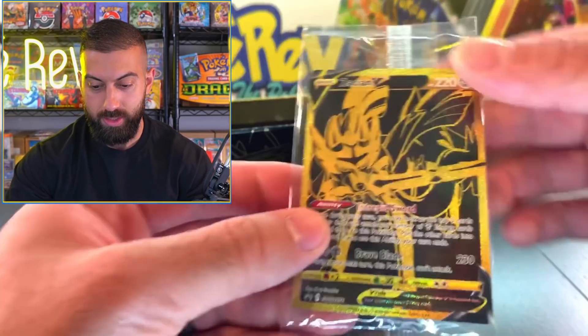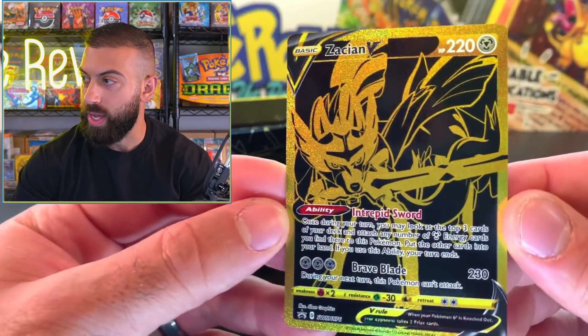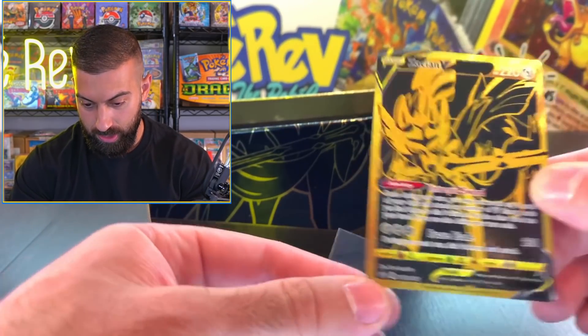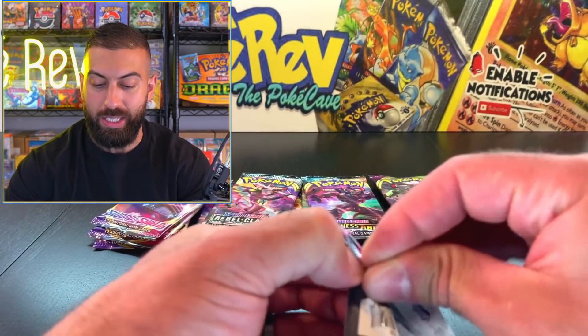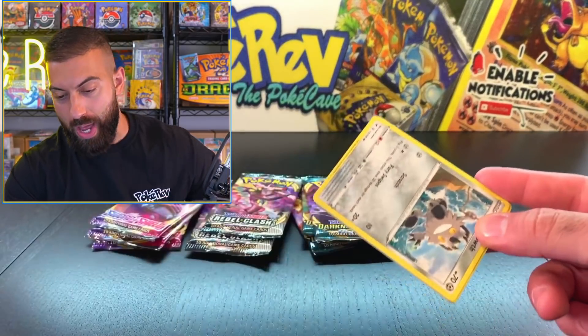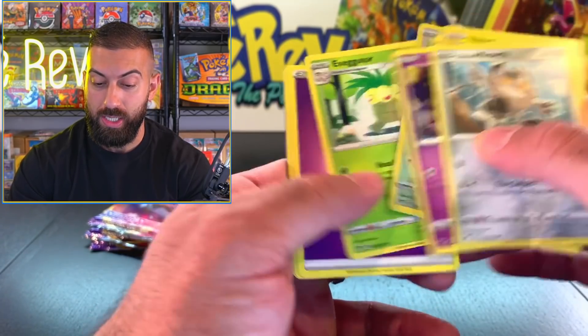We've got a whole other box. Check it out - the Zacian. I really need to put my sunglasses back on here. This is the most sparkly, shiny stuff ever. I'm going to show you guys everything at the end as well. Let's do them in the same order as last time - let's see if we can beat it. We got to see if we can get three rainbows or better, which is going to be tough to beat.